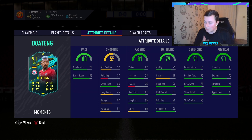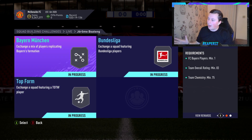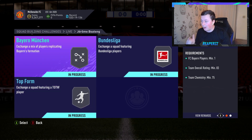So, Jerome Boateng, 90 rated — it's three SBCs. Futbin is telling me this is 240,000 coins; I have this done for 220. I'm pretty sure you can get this done for about 215 if you're using your knowledge. You need a Bayern Munich squad, 83 rated, 75 chemistry. One Bundesliga player, 84 rated, 70 chemistry. And one Team of the Week squad, 85 rated, 65 chemistry.